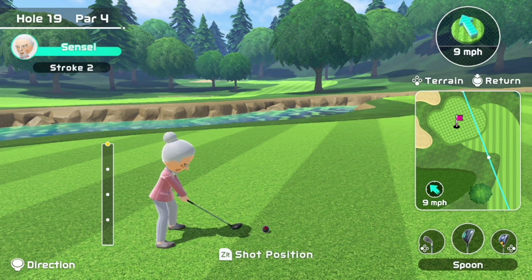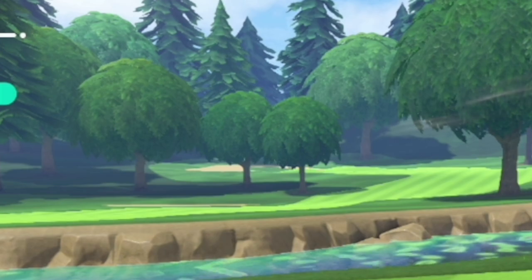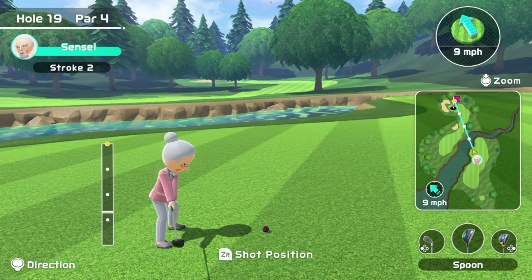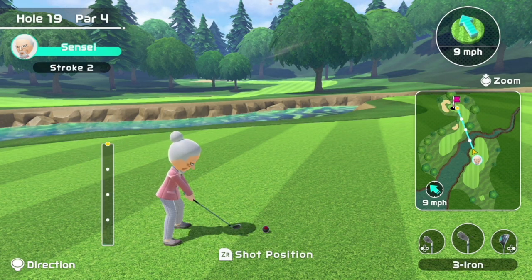You're going to have to judge your power based on your wind and hole placement, but you'll need a little bit more than three dots with the spoon to make it onto the green. And if the hole is on the left behind these trees, you might have to curve your spoon shot like this.